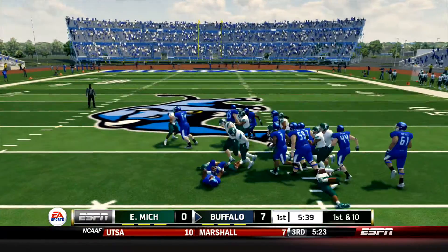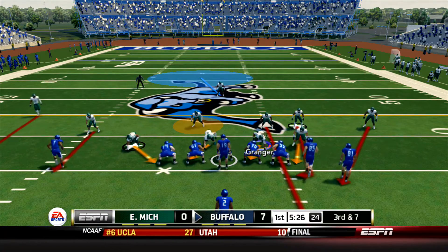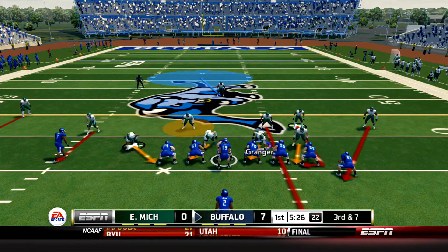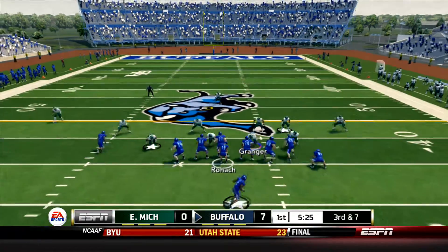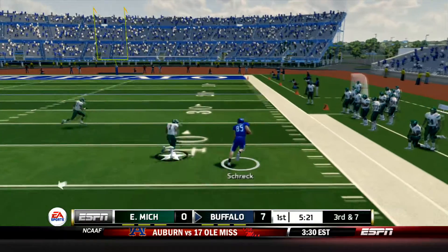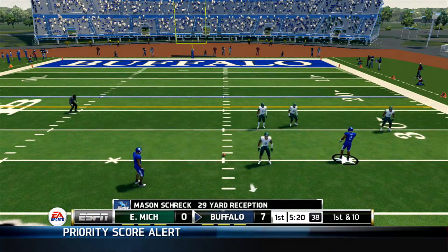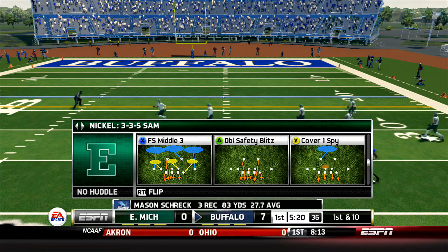They're going to give it to Jordan Johnson who had the touchdown run. This time he goes right up the middle and picks up 3. So it's 3rd and 7 - I believe the first 3rd down that the Buffalo offense has faced. Rohach takes the snap, he's got plenty of time and a wide open man. It's Mason Shrek again, and that's another big play for the tight end and another big first down.